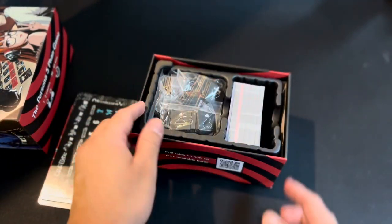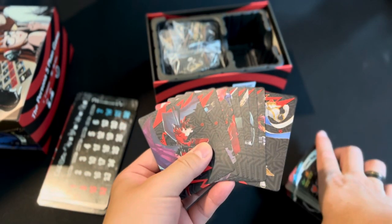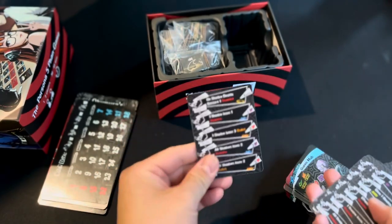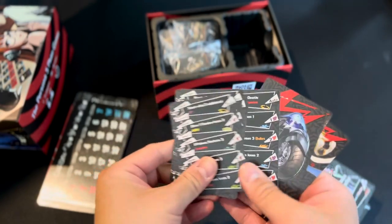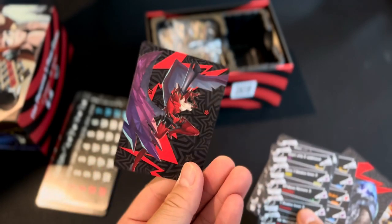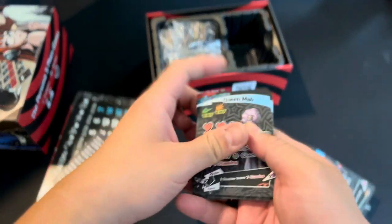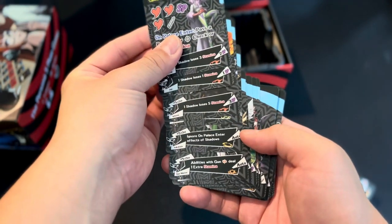Inside the game box you'll find two main wells. Over here is a giant deck of cards, starting off with the different personas of the characters in the game. Any character can be paired with any persona you'd like, but if you play as Joker or Goro, instead you don't use a preset list of abilities from a persona — you're going to be fighting and gathering shadows and turning them into your persona to create your own custom list of abilities.